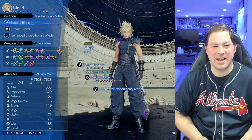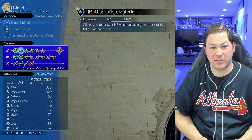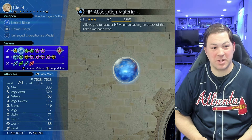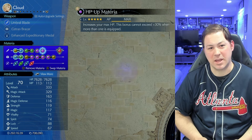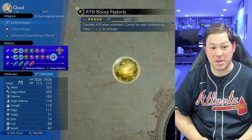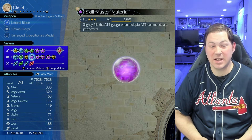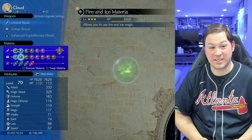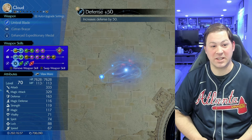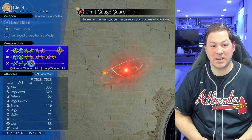Cloud has the enhanced expeditionary metal to give him instant level 3 limit break at the start of battle. He has enemy skill and HP absorption in lieu of chakra. Then healing and revival, MP/HP, ATB boost, first strike, ATB stagger, ATB assist, skill master, limit siphon, and defensive fire and ice. I'm using the umbral blade with defense plus 50, reprieve, max HP plus 200, and limit gauge guard.